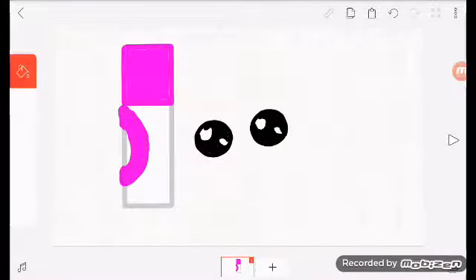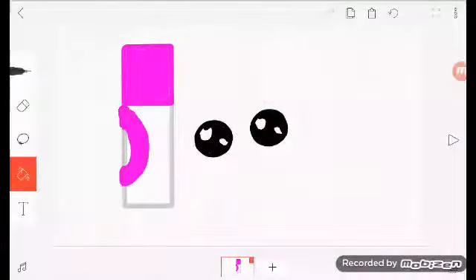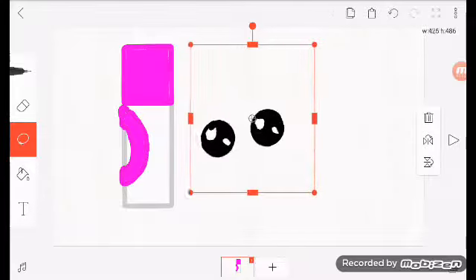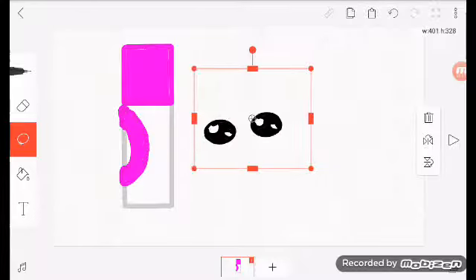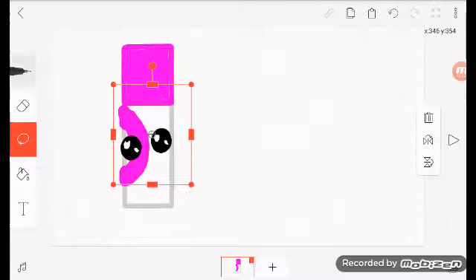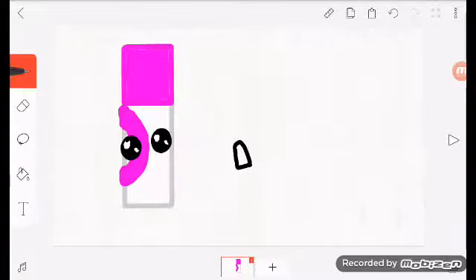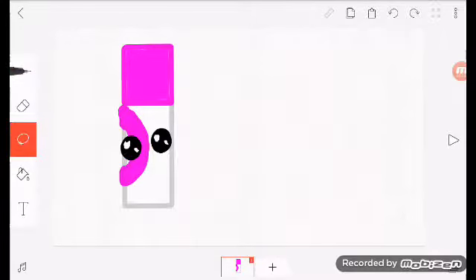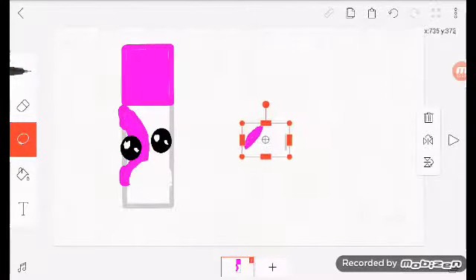I might not be allowed to post this video, I might have to make this into two parts. Okay guys, so this is how I draw a mouse — cut that part out.